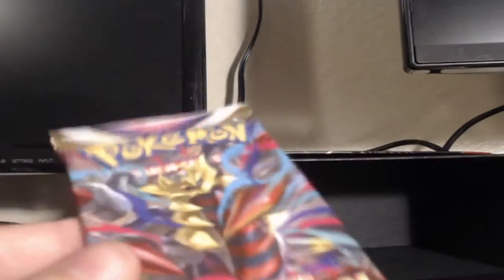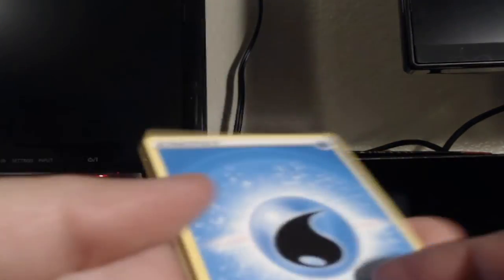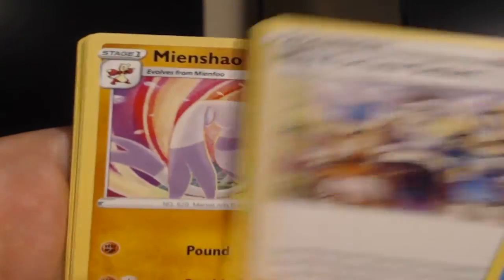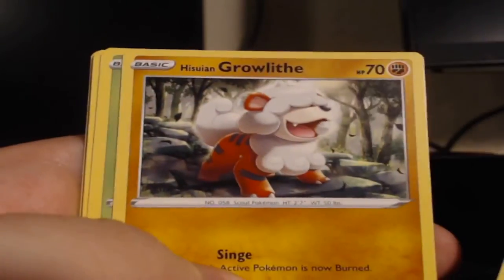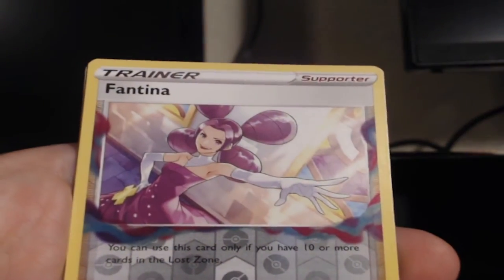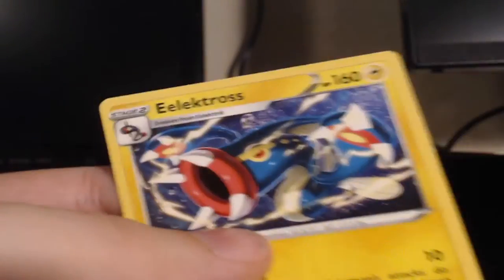Two more. The Elite Trainer Box feels like it's failing me a little bit guys — can we get our luck turned around? There's a Hisuian Growlithe showing its face. Let's go with fire — water actually, a water. Misfortune Sisters, Minccino, Lake Acuity, Hisuian Growlithe, Oddish, Poliwag, Baltoy, Bronzor — Fantina reverse and Electros Fantina reverse and Electros.